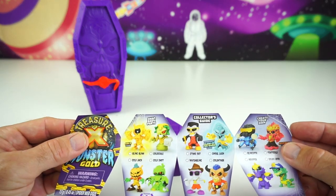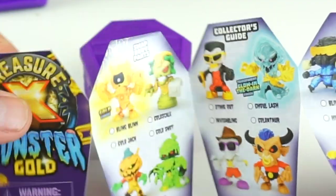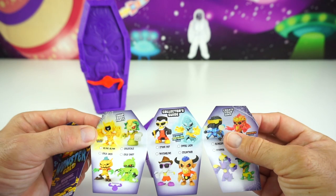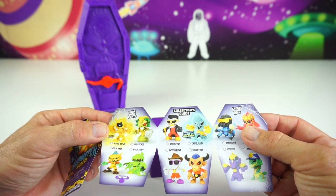So these are the Gold Rush ones right here. This is called Bling Blink, and then we have Gold Jack. It says Cold Scale and Cold Shot.